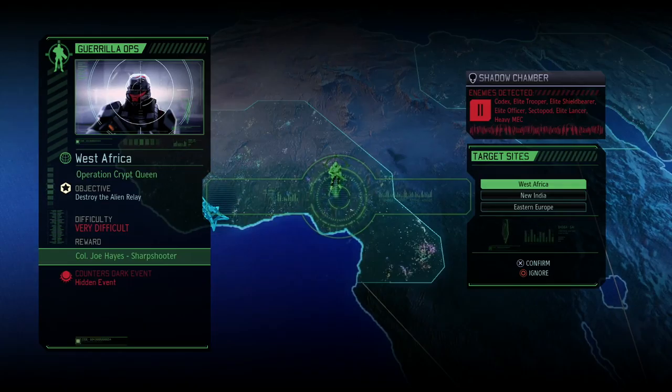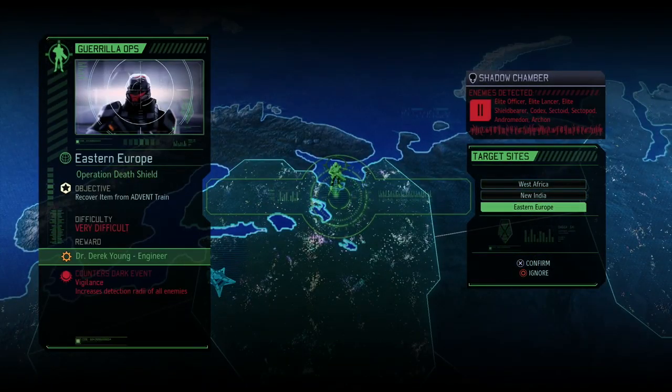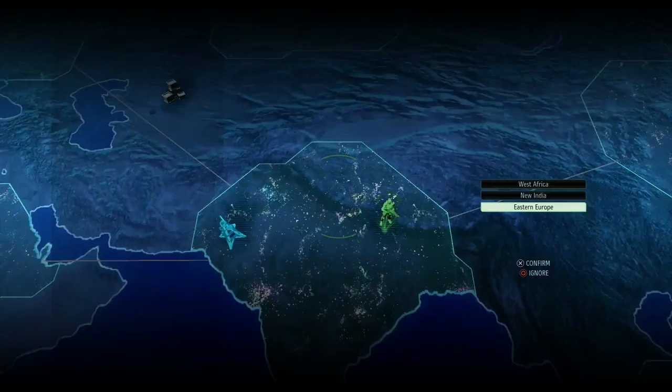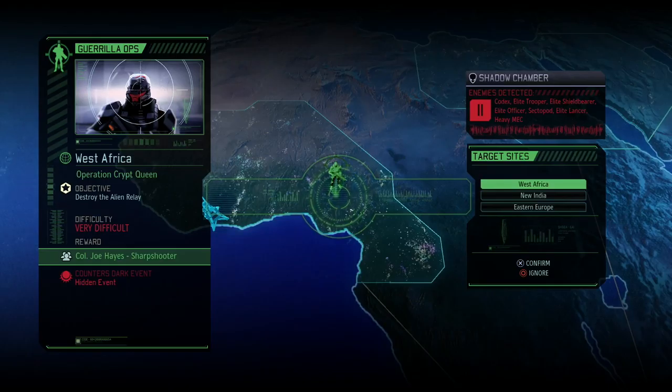We still need to choose of course. So we get a sharpshooter, or supplies, or an engineer. We don't need the engineer. New construction reduces the alien facility counter — that's not so big of a problem. Increases detection radii of all enemies, and the hidden event. Another sharpshooter is always nice of course.